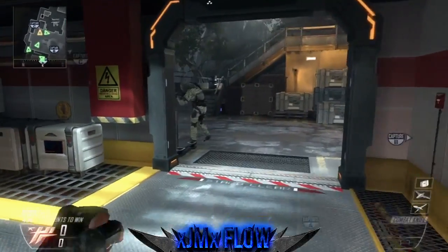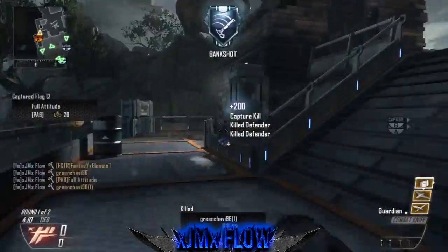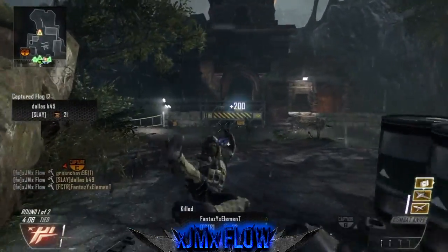In the number two spot, JM Flow picks up five combat axes on this flag before running back into the spawn and getting another two for a beautiful seven feed.